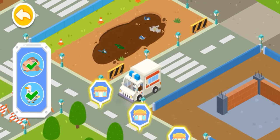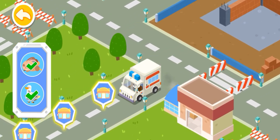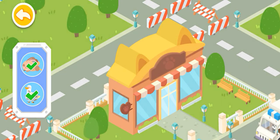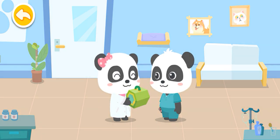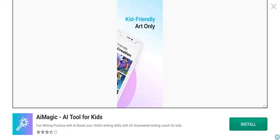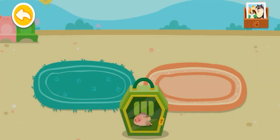Little animals need treatment. Let's bring them back to our rescue center. Mew Mew, please help examine it. You can count on me. Which house will the animals live in? Let's choose for them.